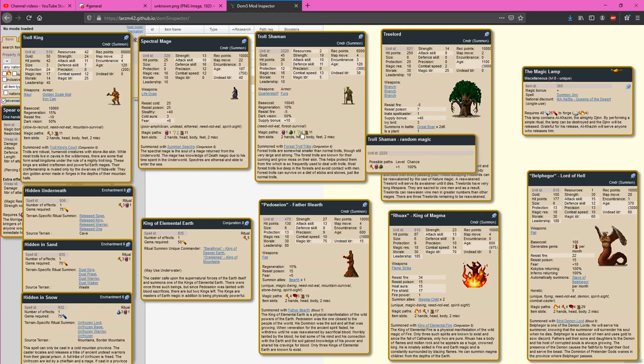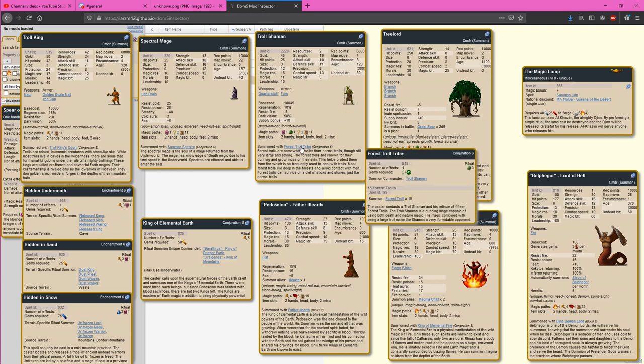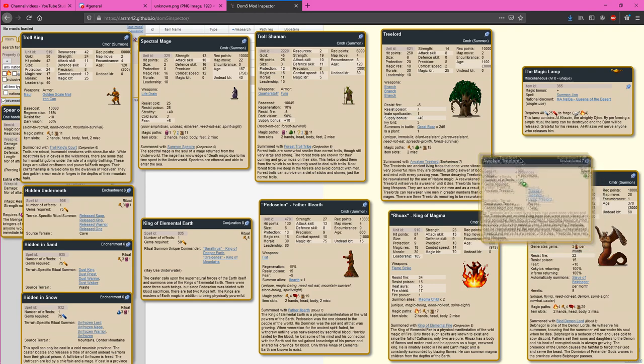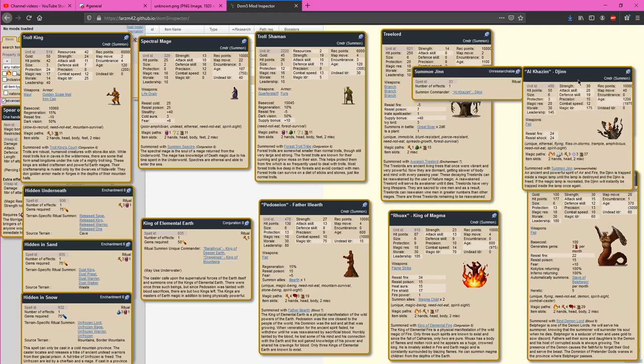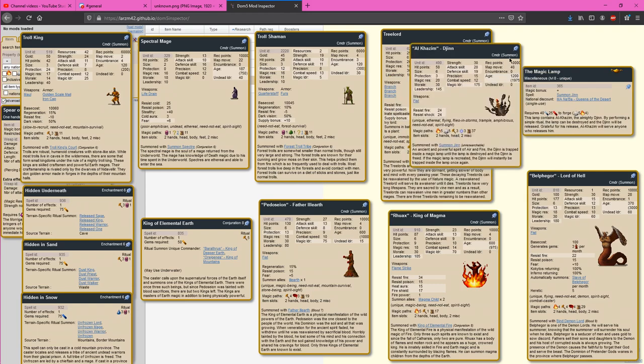The Troll Shaman gives you about a third with one Earth — just a way to get a little splash of Earth if all you have is Nature 3. Using a Tree Lord to splash into Earth is getting pretty desperate — it can't even move, so you can't really sightsearch with it. The Jinn is actually a pure break into Earth since you don't require any Earth to forge the item, and he's going to be an Earth 3 mage.